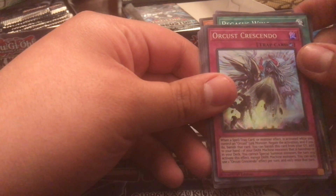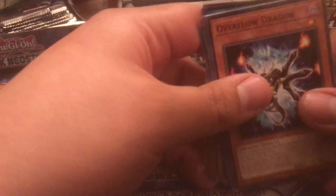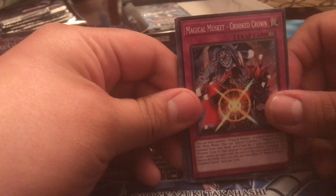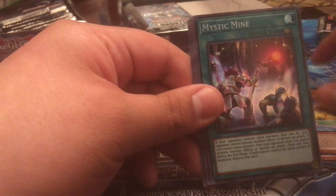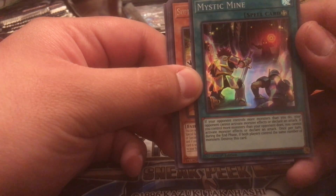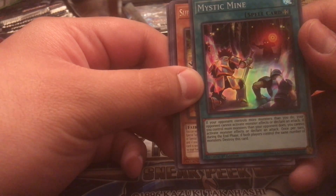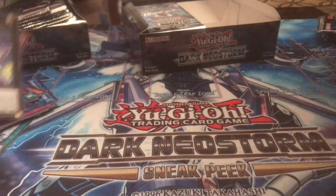Oh, Orcus Crescendo — it's a counter trap for Orcus, it's very very good. Let's get Pulsa Dynamo. Here it is — Mystic Mine, a very good super. This field spell is broken: if you're putting control over a monster than you do, you cannot activate monster effects or declare attacks. At the end phase, both players control the same number of monsters — destroy this card. It's very good in the Mystic Mine deck, it's going to be annoying.